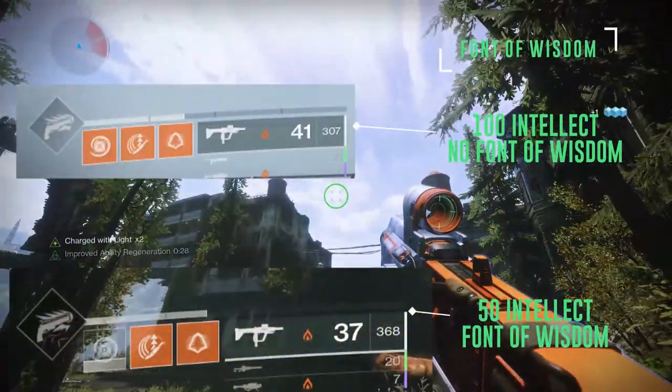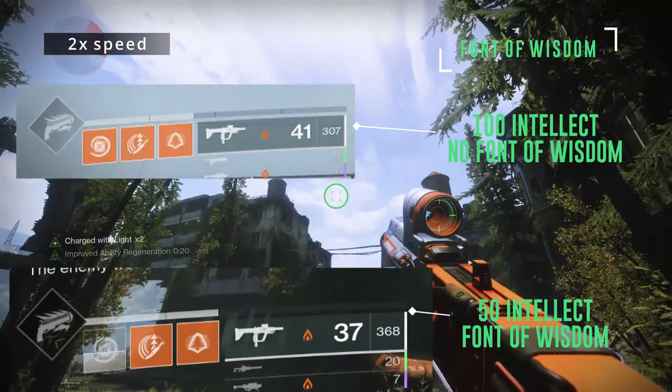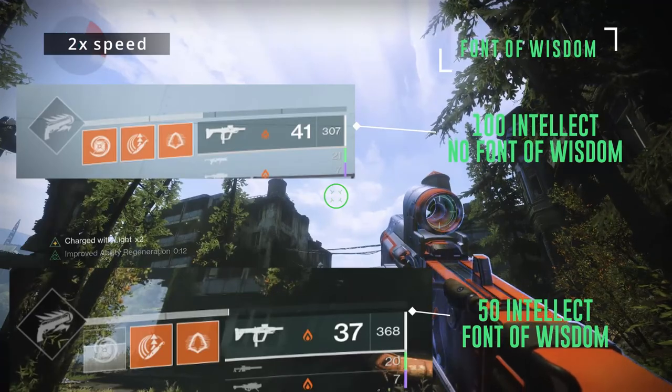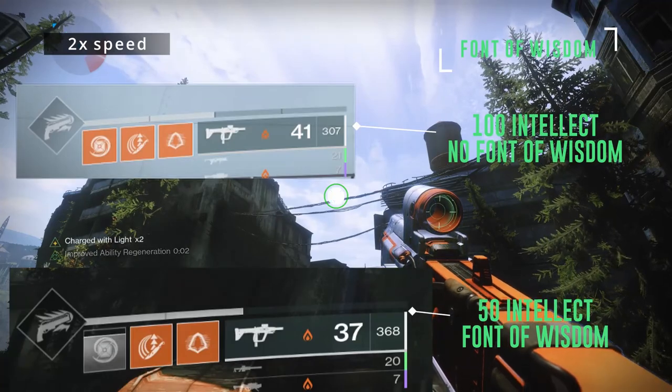Here we have Font of Wisdom. Upon picking up a well, your intellect stat goes up by 50, though this does not exceed 100 overall intellect. In the clip I have 50 intellect and Font of Wisdom equipped, and it makes an identical super charge rate as 100 base intellect.